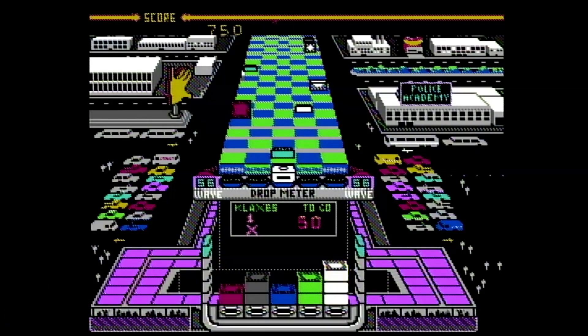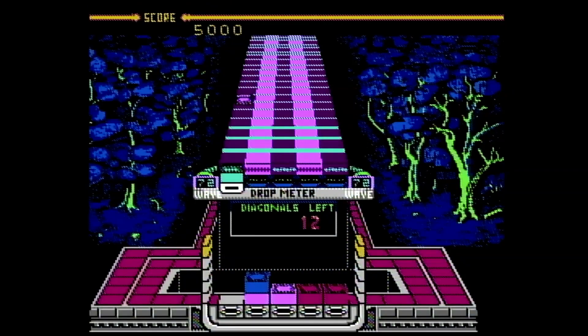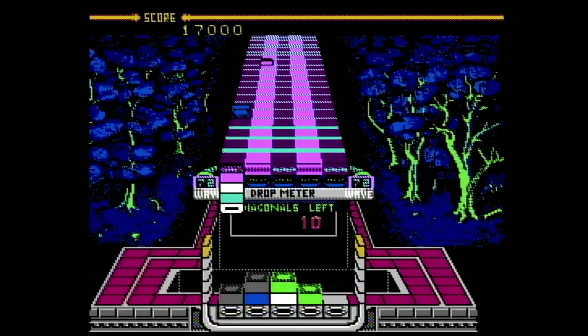Each level has its own special goal you must meet. For example, a level may require you to get a certain number of Klaxes to win. A Klax is just when three same-colored blocks are together in tic-tac-toe form — like three straight up and down, three in a row, or three diagonally. Some levels may specifically ask you to get a certain number of just diagonals.